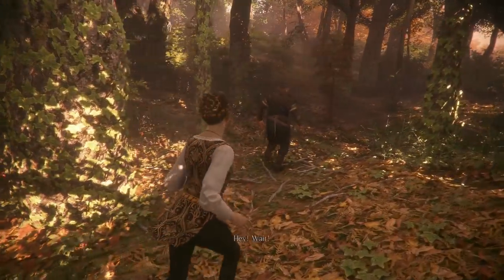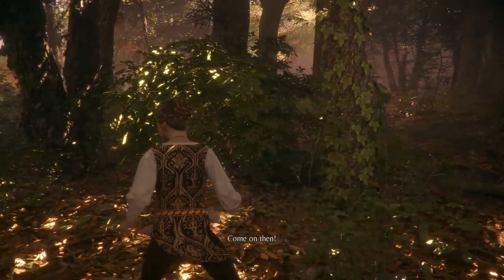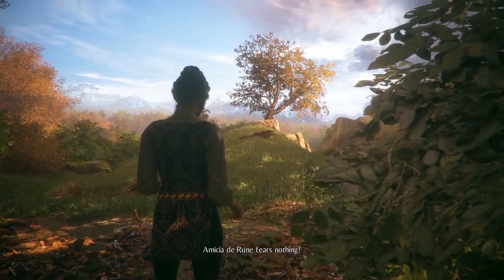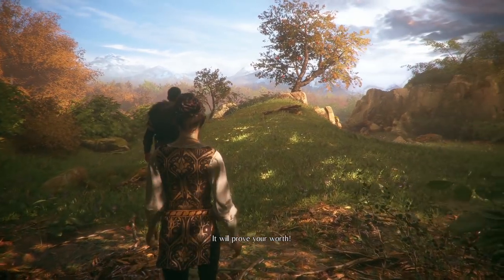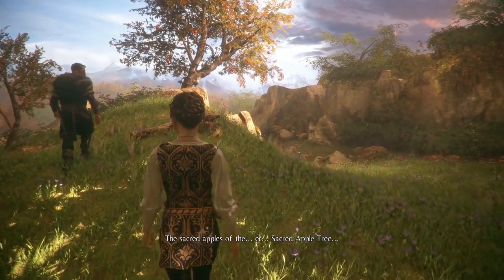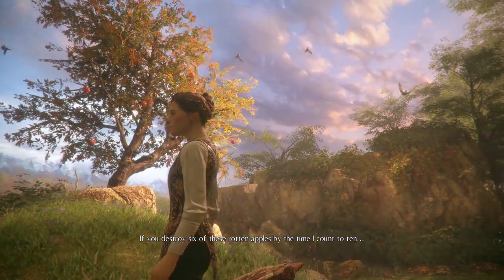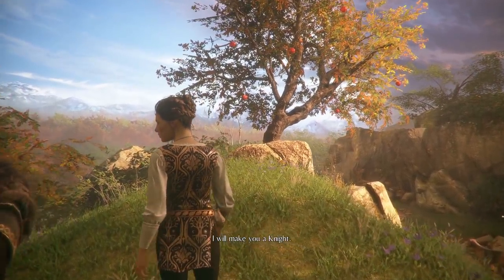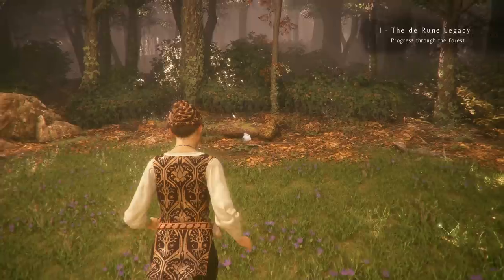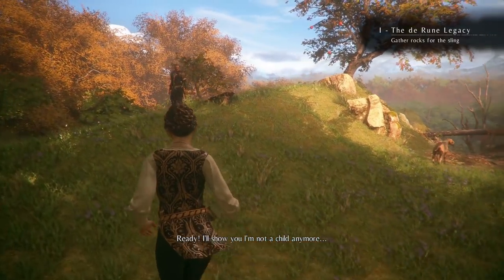Amicia has her sling. The tutorial begins — she must destroy six rotten apples on the tree before a count of ten to become a knight. There are some stones near the trunk. This is going to showcase the weaponry — it's a tutorial for a little bit, which is a good thing. It'll show how the game plays out.